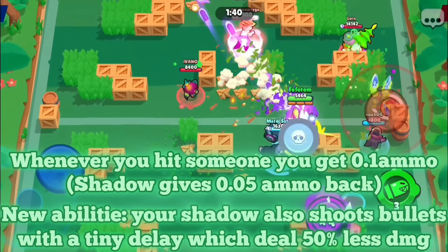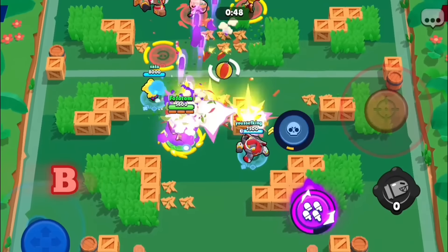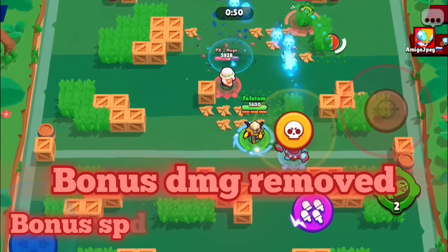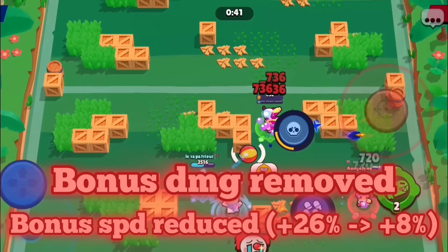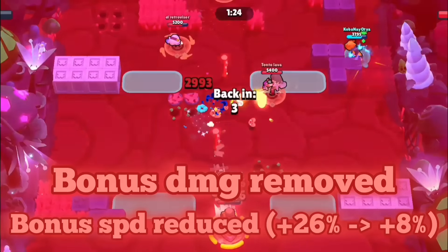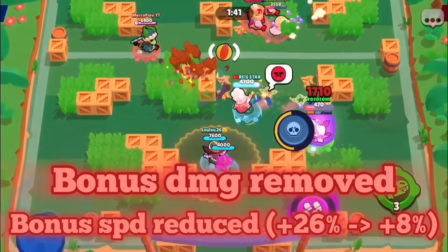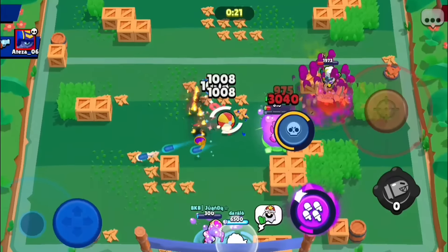With such a massive buff — Colt would just be shooting everywhere and double the bullets — he needs some drastic nerfs. His damage buff would be completely removed. You're already shooting double the bullets, do you really think you need a 25% damage increase? On top of that, his movement speed bonus will be decreased from an additional 26% to an additional 8%, so it won't be as easy to hit bullets. The shadow is supposed to fill that role — you shoot a lot of bullets and whenever you hit your super you just get more. It would be very strong to push the enemy team back.